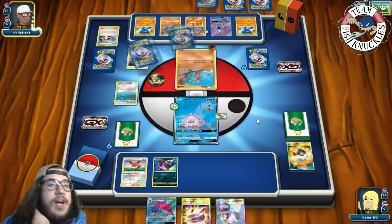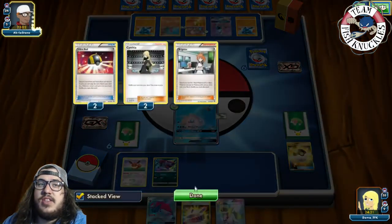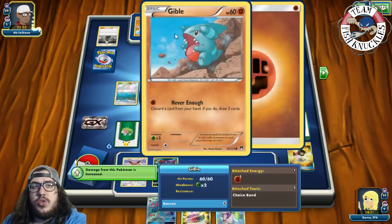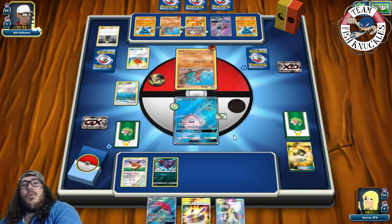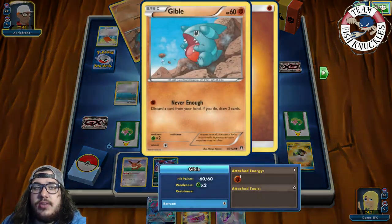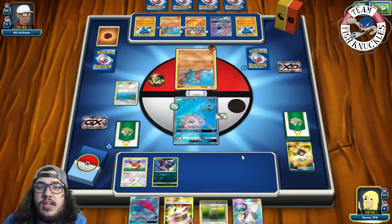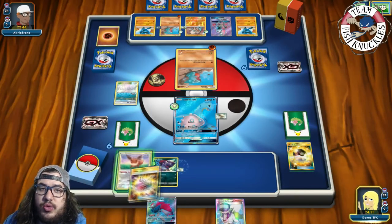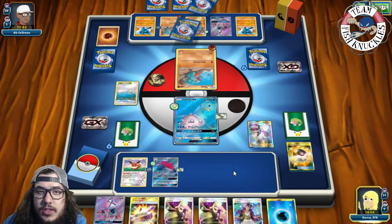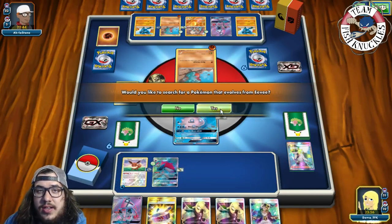Opponent plays Cynthia. Do they hit Rare Candy Garchomp? Two Ultra Balls — just a Gibble, then a Choice Band goes to the Gibble. We have to be careful because once we attack, they'll blow us up in return. There's a new Pokémon — 'Gnaw Enough' which gives them two new cards. On our turn we put a Choice Band on, play down Zorark, and go for an N.